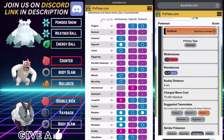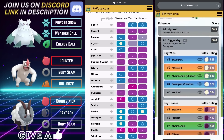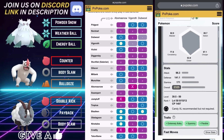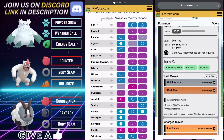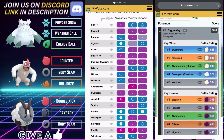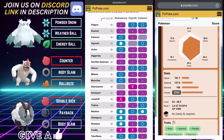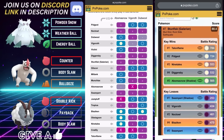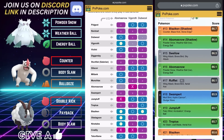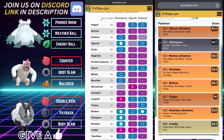One massive obstacle for this team is Blaziken. I don't anticipate we'll see too many, but it is eligible — its squishiness may deter people. If you run into it, you cannot stay in on Abomasnow whatsoever. Blaziken is a nightmare; it takes a team effort between Vigoroth and your third. Immediately go into Vigoroth — those Counters really add up on the very squishy Blaziken. Try to get rid of it, or at least grab a shield advantage.